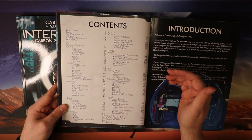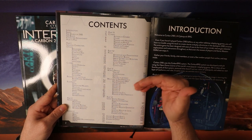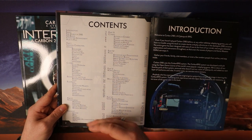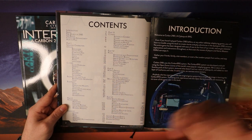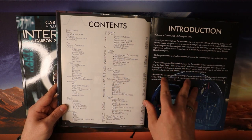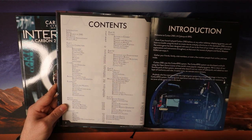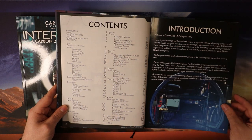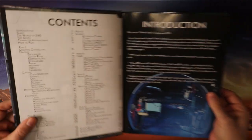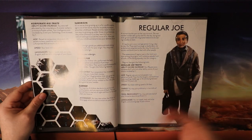One of the things I appreciated about the more recent Kickstarter is that they finished this campaign out. It's not just two random sessions — they came up with four more sessions to really make it a full campaign, taking characters from first level all the way up to sixth level, which I personally find a great kind of beginning. Let's jump in and take a look at what's in Carbon 2185's core book itself.